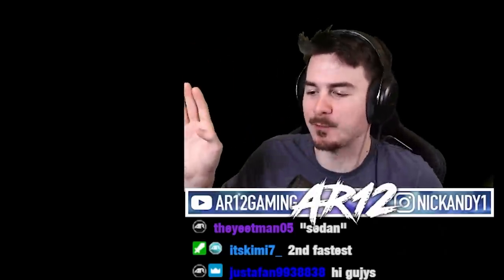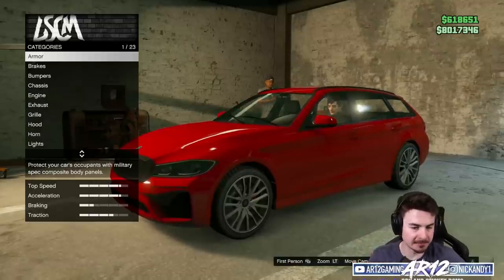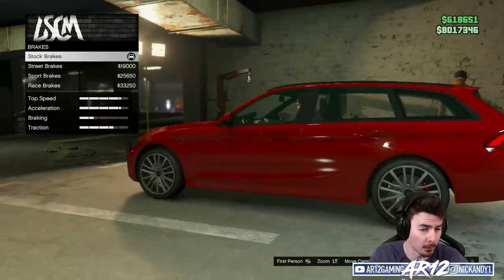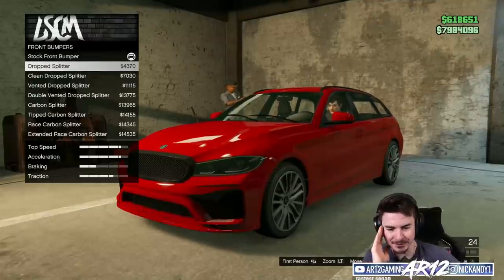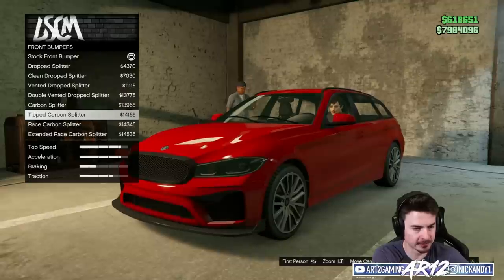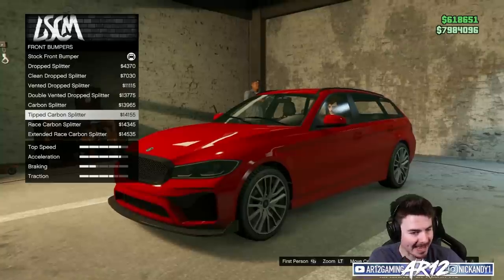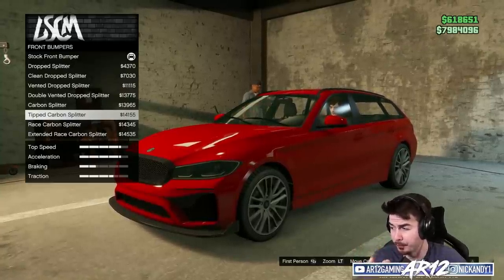Don't ask me why GTA calls it a sedan. We've got to turn our Mercedes-BMW — definitely not a Jaguar — into a racing estate car. Armor, we're going to pass on that, it's just a waste of money for what we're doing. I will upgrade the brakes. We've got some different front bumpers — I want to see if there's like a little bit of Mercedes or BMW. Right now this is all just like little front splitters. I thought we would get an actual front bumper, but I guess not. That looks pretty cool though — very subtle, but still cool.